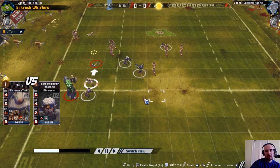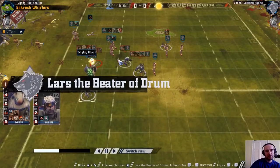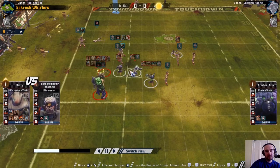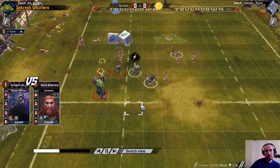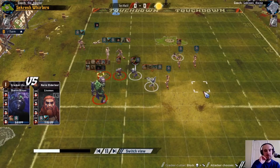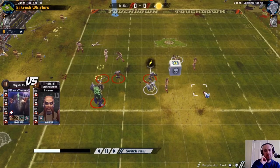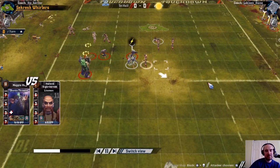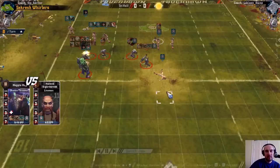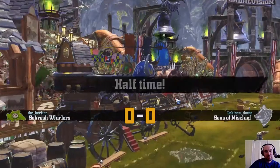A block from the troll and I set up 2 more 2-dice blocks for these players. There's a pushback, then the thrower can take a pop at that lineman with 2 dice - I think that's the last action of the half. Very few underworld players left on the pitch at the end, as you can see. That's something I'm sort of becoming used to with this team. It doesn't get any easier though, and it's a big reason why I've been finding them hard work this season.